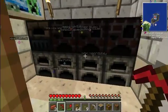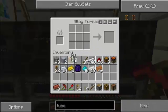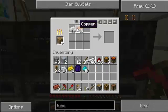In order to make the tube, you need an aloe furnace, and I'll show you that in a second. But here's how you make it: you put wood there, and you need tin and copper. You can put anything there — wood, saplings, it doesn't really matter. It will come out with a brass ingot, which is what you need to make the tube.